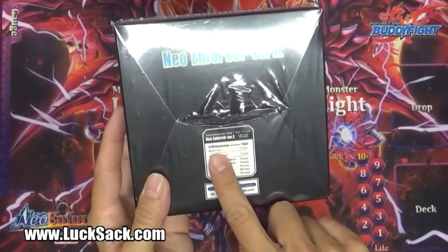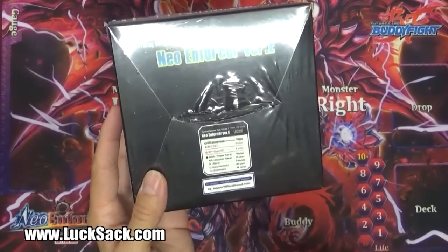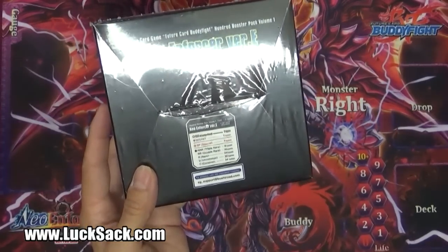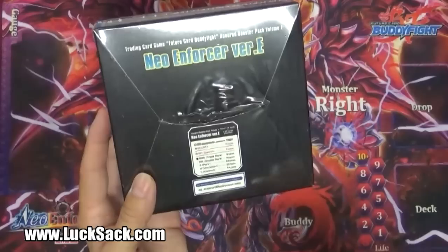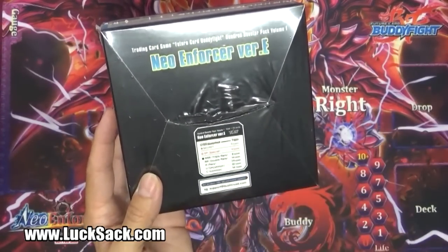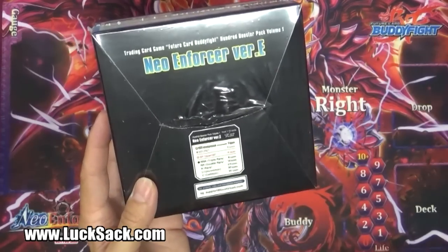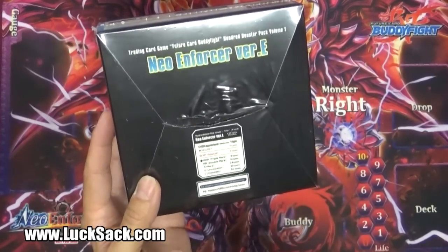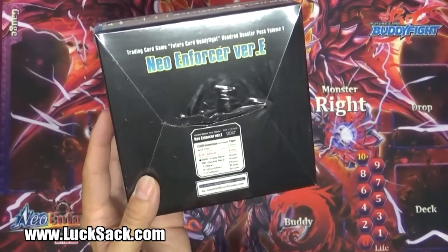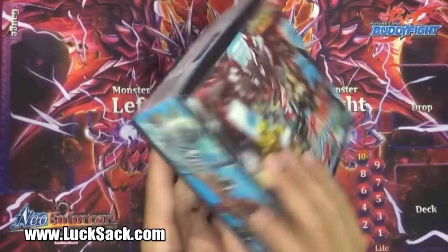We've got one type of Buddy Rare - haven't seen what that is yet. We have five types of secrets, which is probably that rumored secret pack containing all Dragon Ein Azidahaka cards, so I'm really anxious to see if we get one today. We have four types of SP - I got spoiled from the PP01 ones with 18 different types. Eight different triple R's, 14 double R's, 24 regular rares, 30 uncommon, and 34 regular commons, plus foil versions randomly assorted.